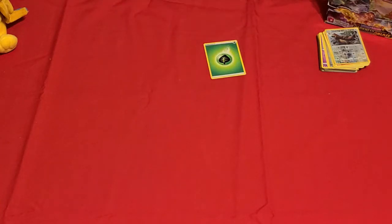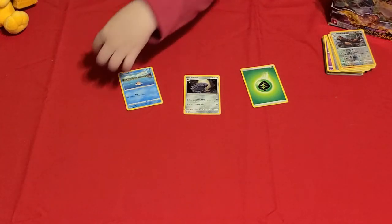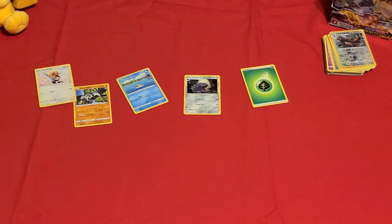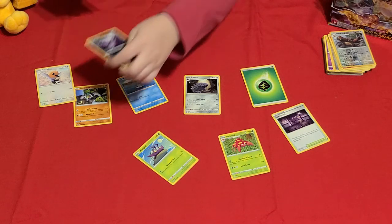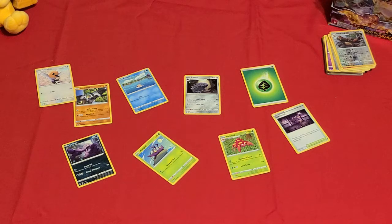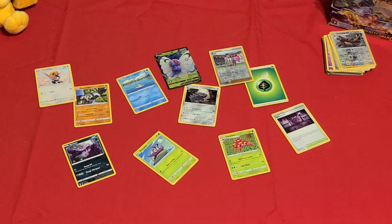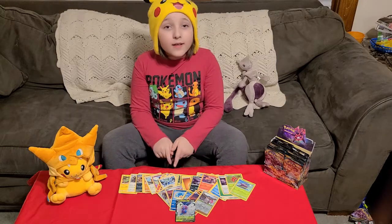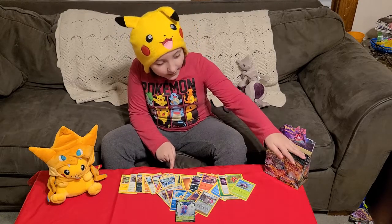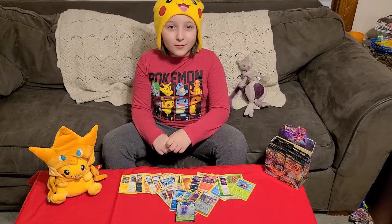A grass energy and we have a Lycanroc, the best pan mist, and Fletchling, Wimpod, Parasect, Rhyperior, and a Butterfree V! Alright guys, we've got so many Pokemon cards in this video. Stay tuned for more Darkness Ablaze openings, and make sure to leave a like and subscribe. See y'all in the next one, peace!